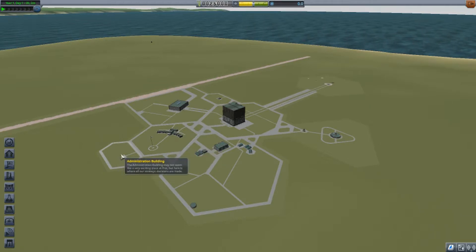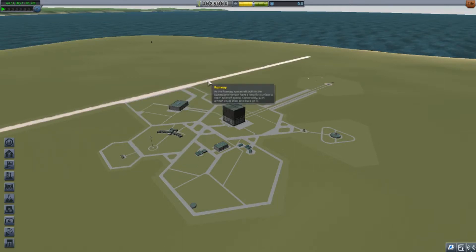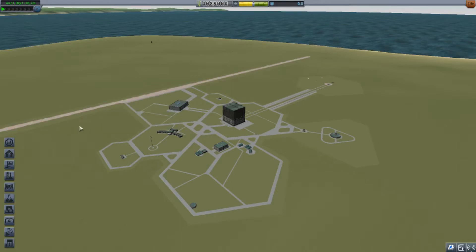The administration building isn't used a whole lot. It's where you can change how you spend certain funds — you can convert science into physical funding, or turn reputation into science funds, and vice versa. The runway is for launching space planes or single-stage-to-orbit vehicles. I won't go there very often, but it's there for later use.